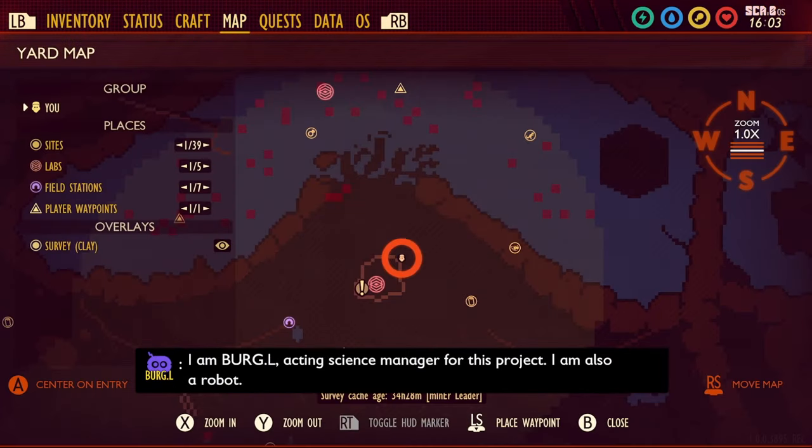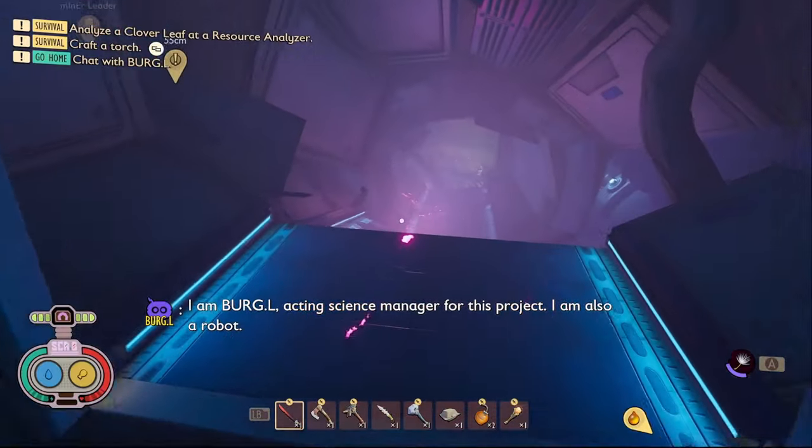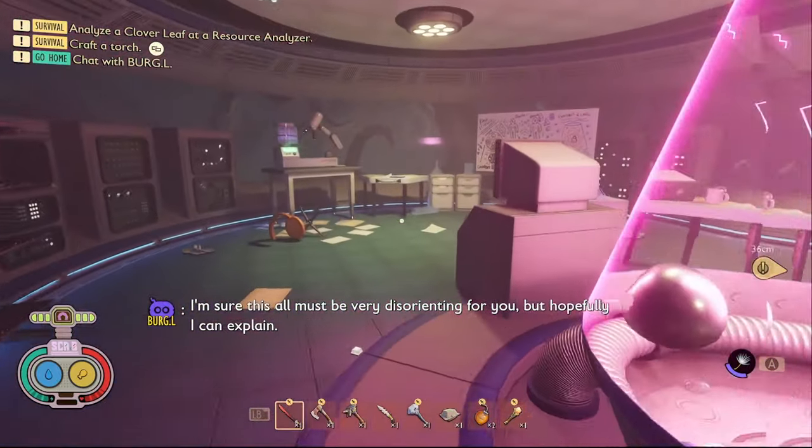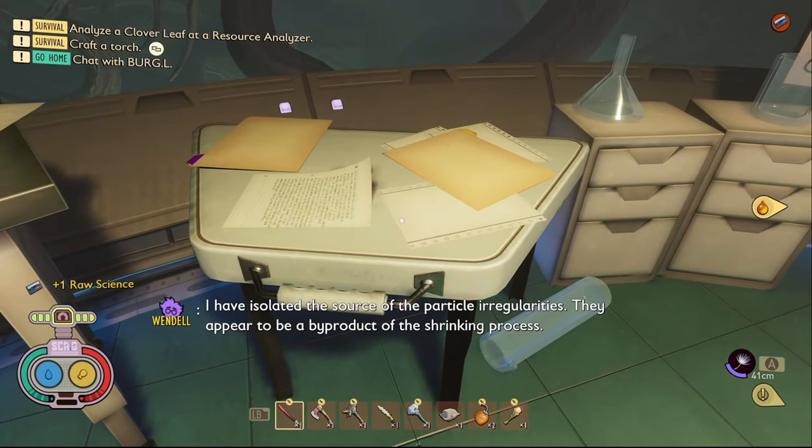The third piece of data in Spacer Development is a tape called Raw Science. If you want to get it you need to come into Burgle's lab. Then just follow the path that I take and it is on the table right here. This one's very easy to get.